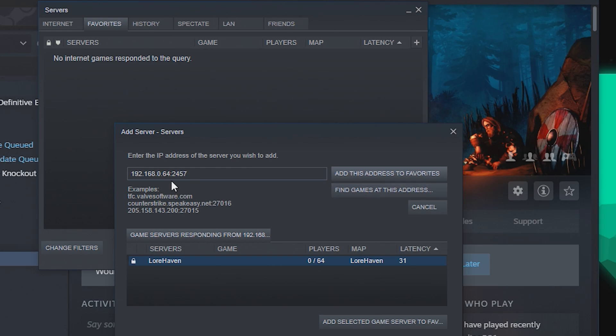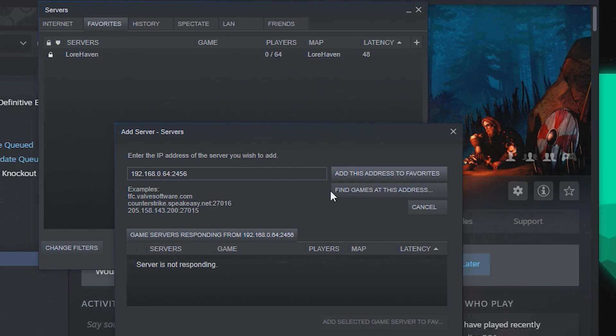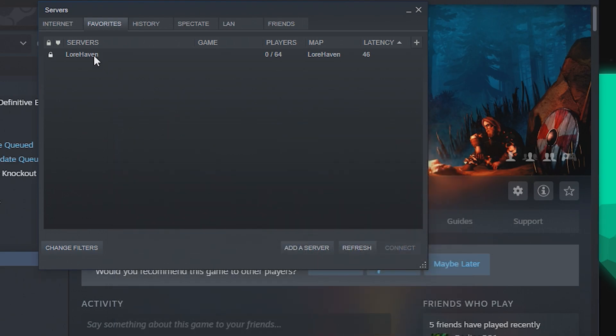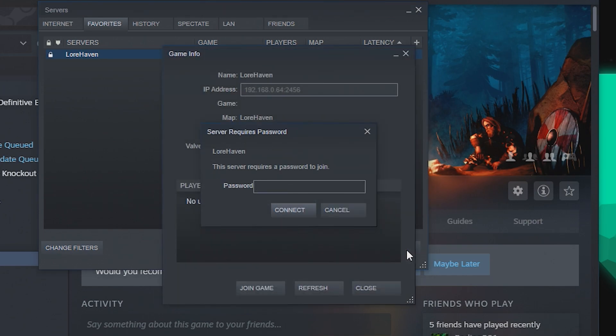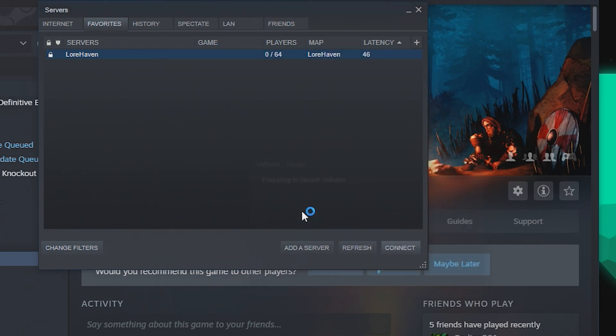As you can see, I had to enter in 2457 in order to find the open server. When you're ready, you can click Add This Address to Favorites, and it will add the server to your server list. If you are unable to find the game at all three different ports, then you will have to do some investigation to make sure that you have the right values, that your server is running, or that your setup was done correctly. When you're ready to connect to the server, you'll click on the server, press Connect, and it will pull up a password requirement. After entering in your password, you can hit Connect and it will launch the game.